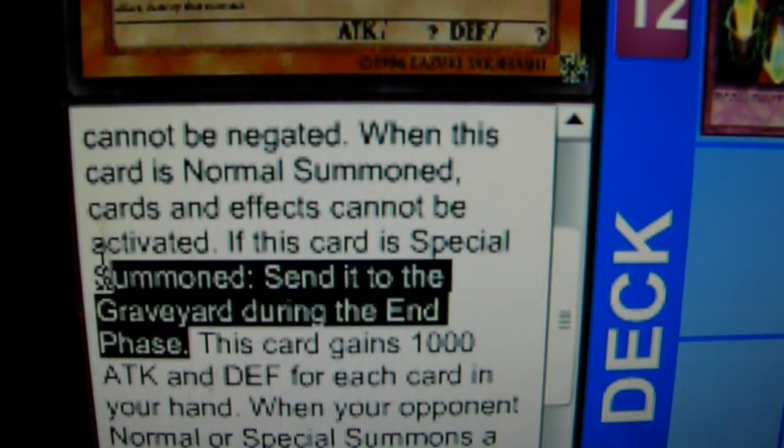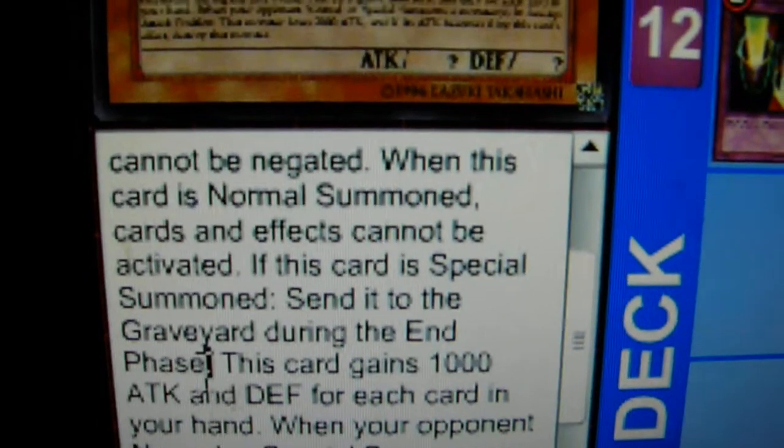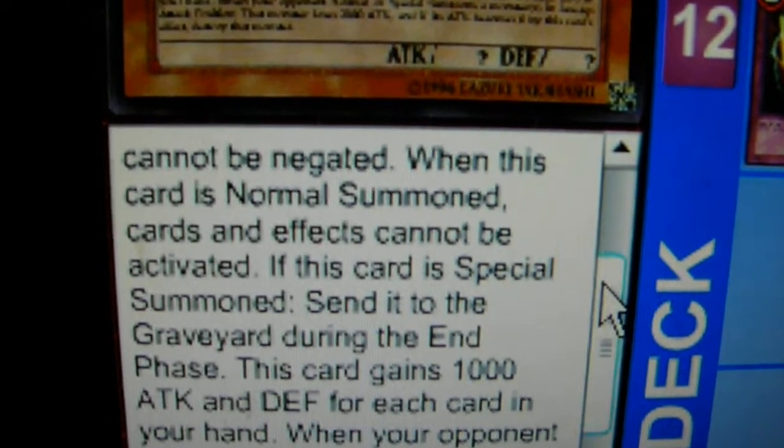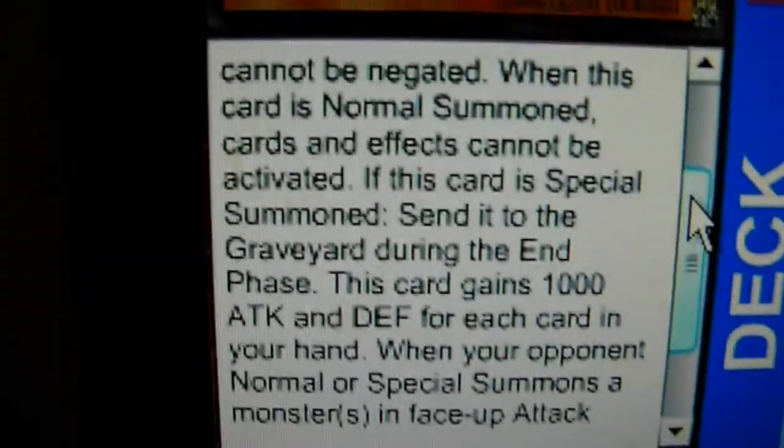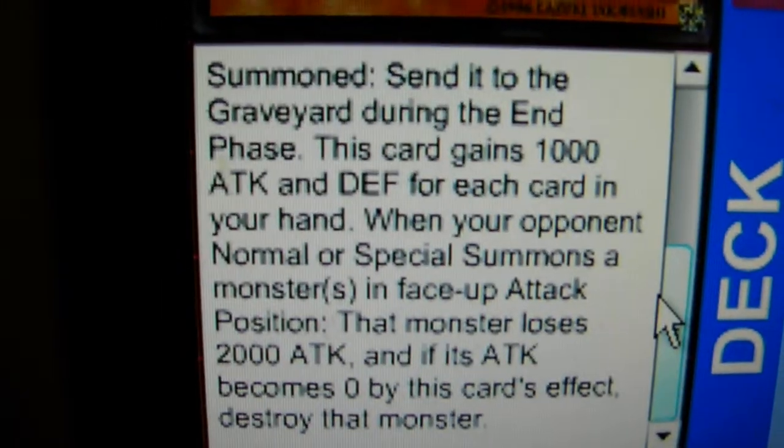Same summoning conditions and all that as Obelisk. It can be Special Summoned, but it is destroyed if it is. So if you're using that new Creator God of Light Exodia-type card, you can use that. Now, if only Ra didn't suck so bad.